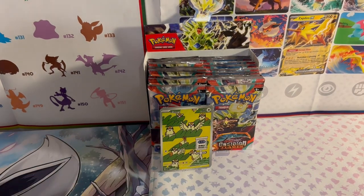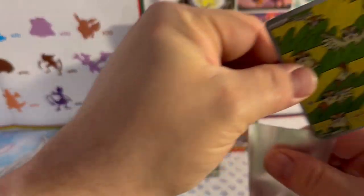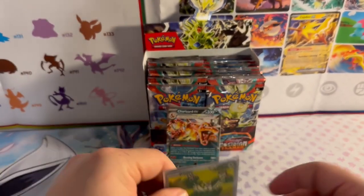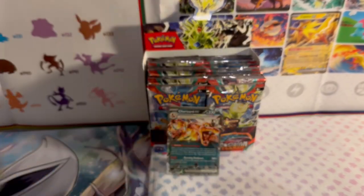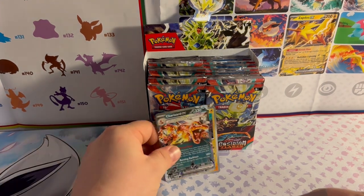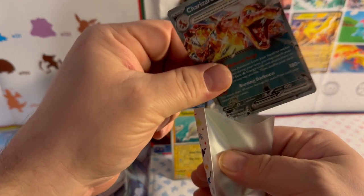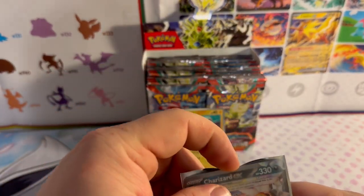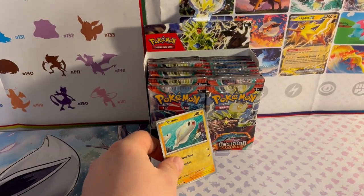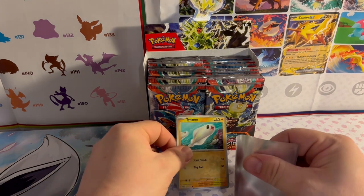I do not have sleeves, so I need to grab my sleeves — at least a good couple handfuls so they're ready to go at a moment's notice. First pack magic, gotta love it. Charizard EX — crystallization form — that's pretty nice. I should just end the video now; I actually got quality cards!